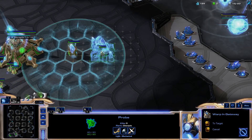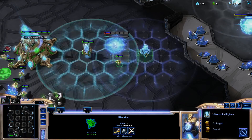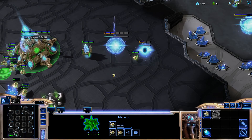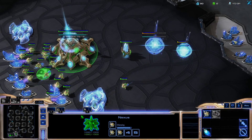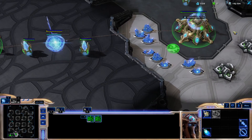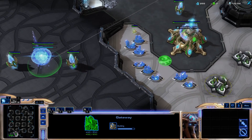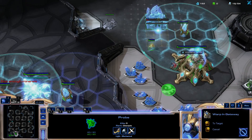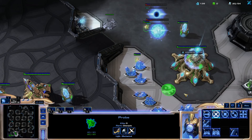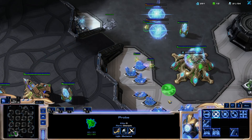If you want to change your hotkey groups as well, there are two different methods. If you use Grid, your A-move is T. Some people like their Nexuses on one, gateways on two, barracks and so on. They put their army on five, six, seven, eight, and then you might want to think about putting eight, nine, and zero on different hotkeys like circumflex, caps lock, or similar.